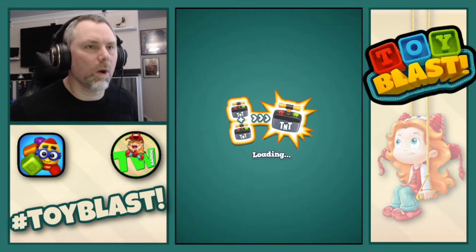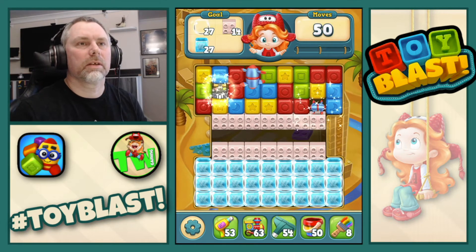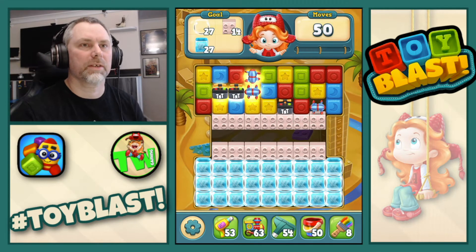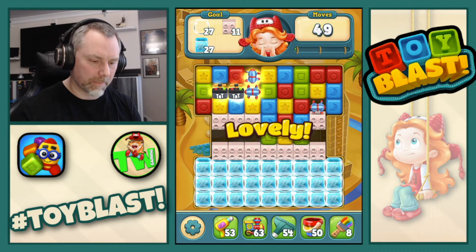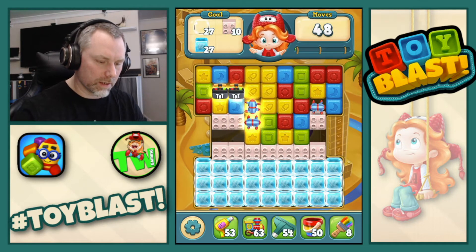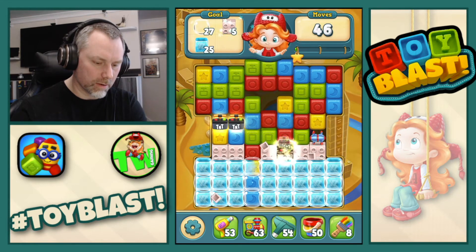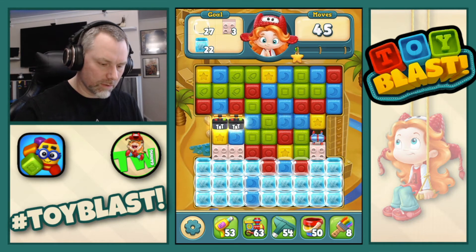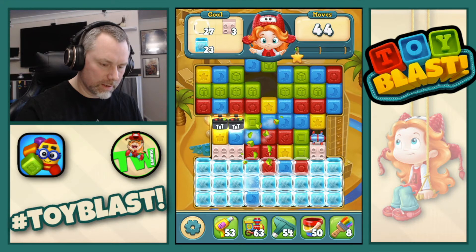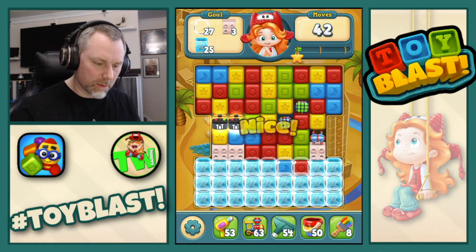So we're on level 71. On this one we need 27 bubbles, 14 bricks, and 27 ice cubes. Right, so let's do TNT. Lovely. Then we can do that rotor, and then the TNT. Right. I need... oh. No, I didn't think that through, did I?